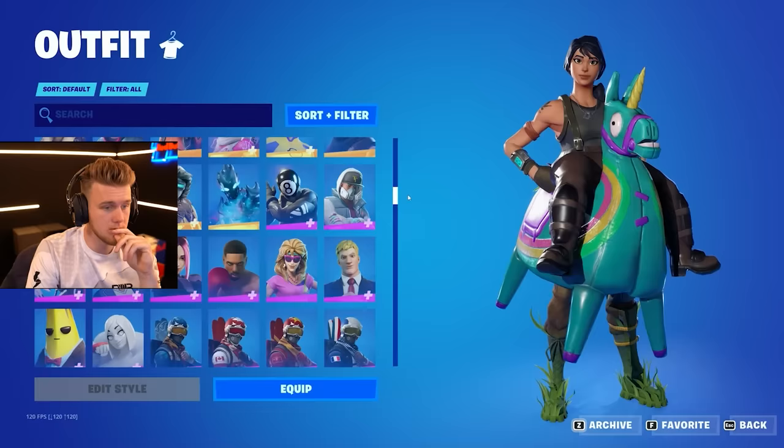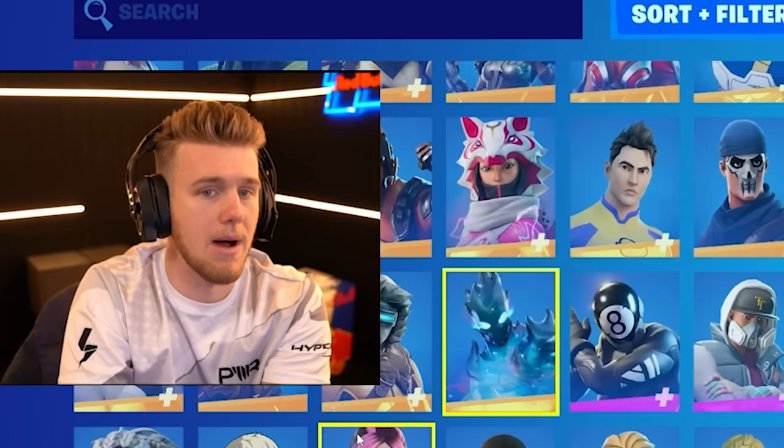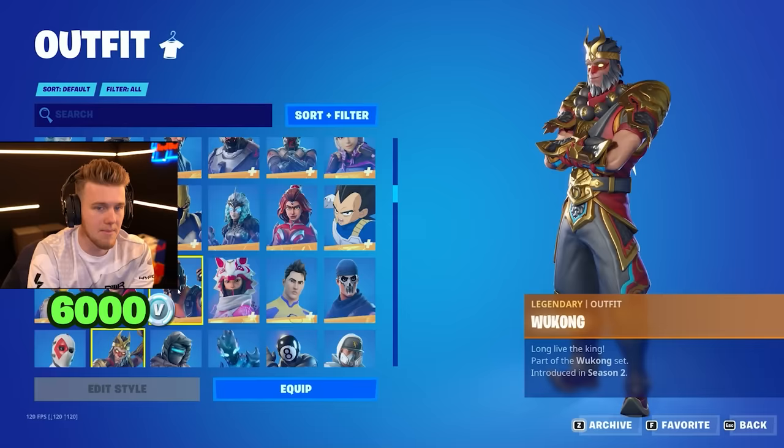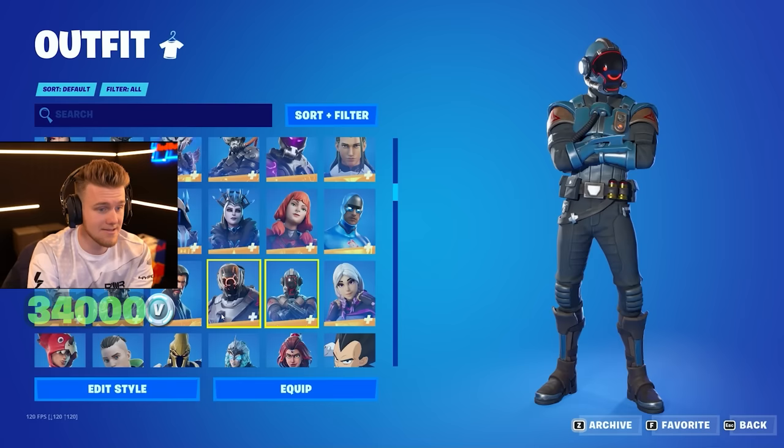Now legendary skins — these things are 2,000 V-Bucks each. Let's blast through them. There are some very good memories here. Boomer's skin, we got Vegeta, OG John Wick, the Scientist — sorry, the Visitor — OG as it gets. A lot of them are battle pass skins, so it does skew the math a little bit. But some of them you have to buy, like Goku. This one you had to buy Save the World for, and this one is a skin that not many people unlocked because you had to unlock Fort Bites — and Fort Bites was such a pain. But this skin is so fire, so you should have got your Fort Bites.